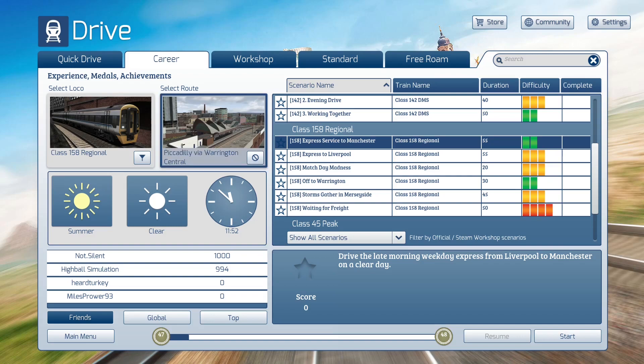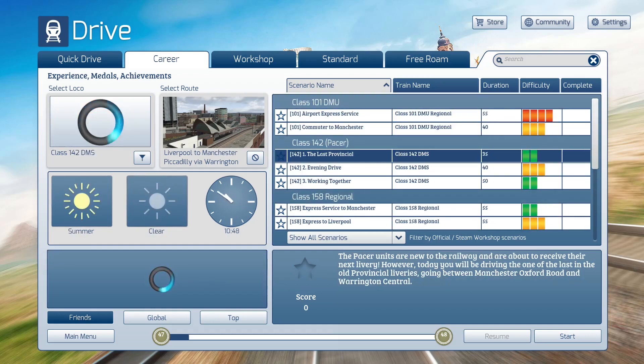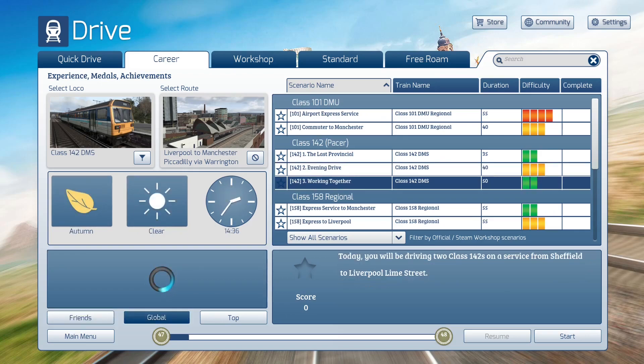As you can see, we're looking at the Liverpool to Manchester Piccadilly via Warrington Central route. This is the DTG route — I believe it was around 2015 or 2016. It's been out for a number of years now. There are several DLC: we have the Class 45 Pete down here, which has a trio of scenarios on it. We have the Class 142 Pacer, which — you'll notice the friends lists are not working on those because there's an updated version of the train now included with the Huddersfield route. So because that new version is different, it's leaving us a constantly loading friends list.